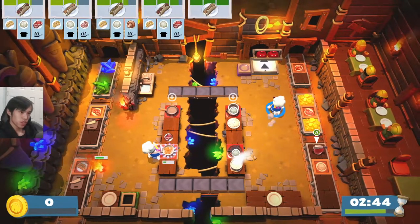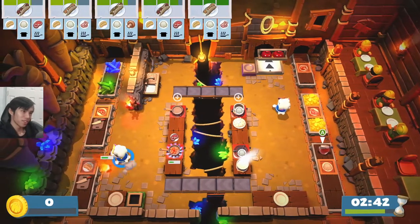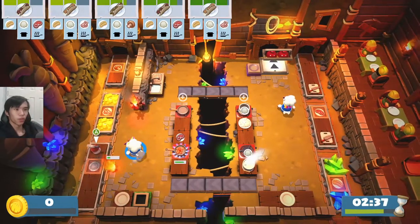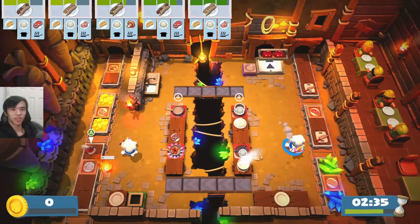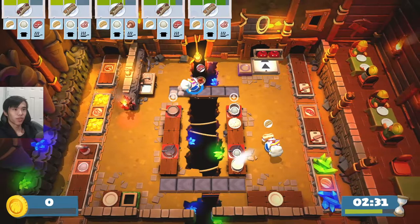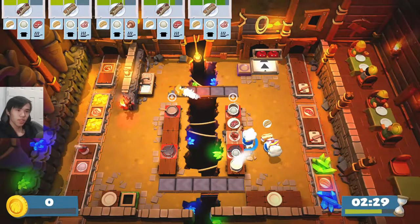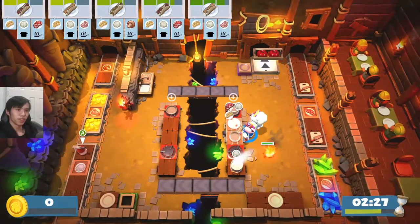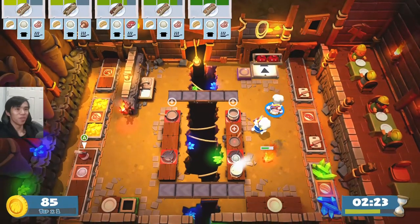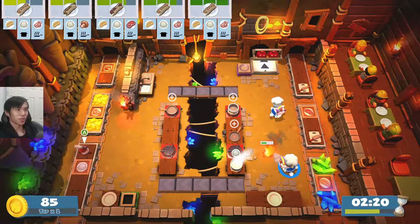We also need the tacos — or tacos, whichever you prefer. We almost got yeeted off just then. Now we can get the taco access. We have a conveyor belt here. This is going to be another finicky map. After like one minute, our first order. We've got rice there as well.